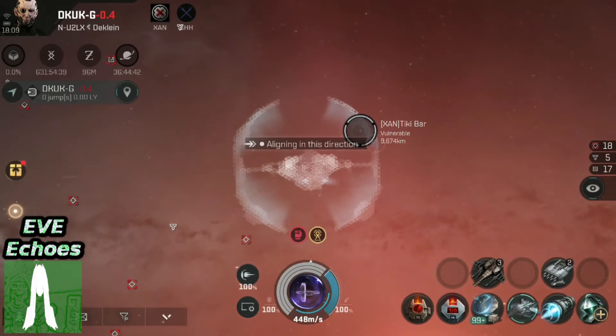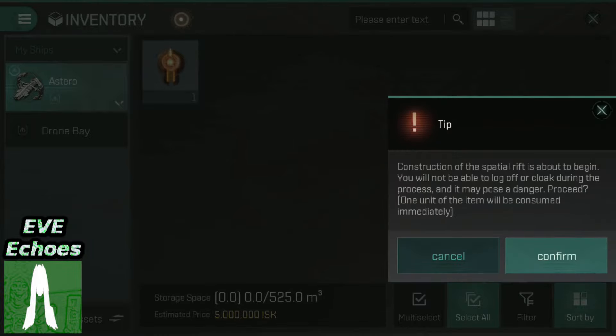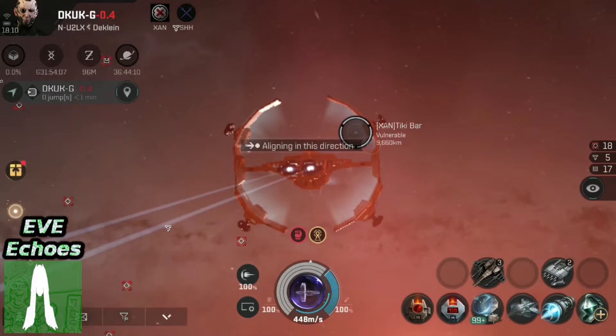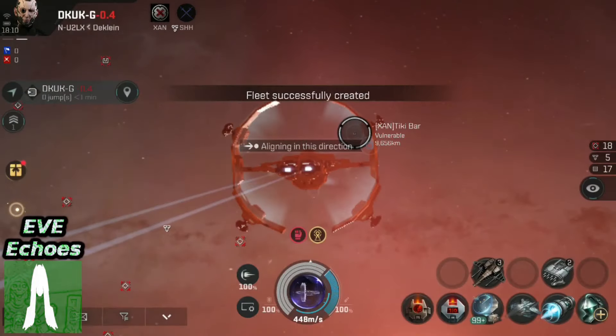Cannot be used during cloaking — of course I was expecting that, but helpful to see during recording. So now I've hit decloak, I'm going to activate the Needlejack and press Confirm. Construction of the Spatial Rift is about to begin — you won't be able to log off or cloak during the process, and it may pose a danger. One unit of the item will be consumed immediately. It's also just told me I have to be in a fleet, even if I'm on my own, so let's create that fleet and carry on.